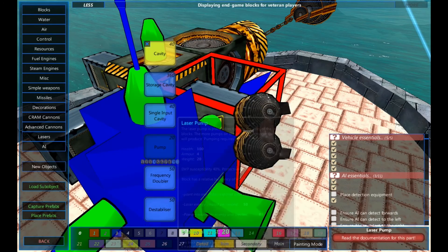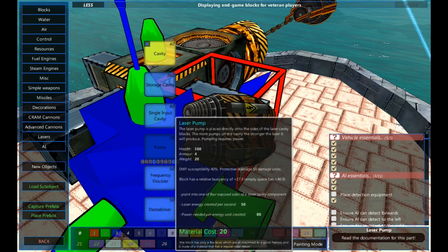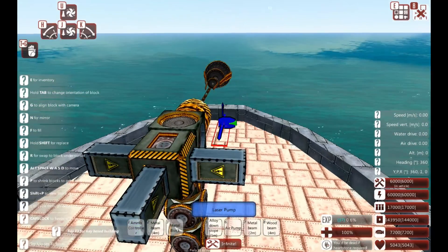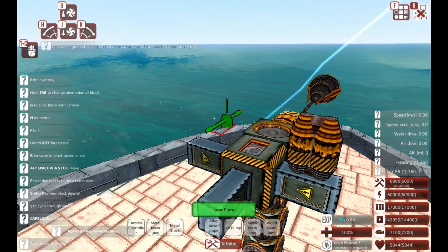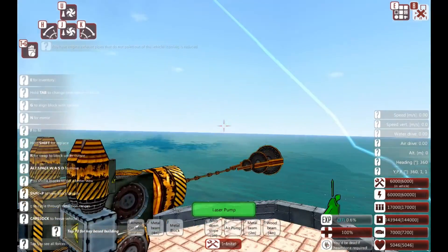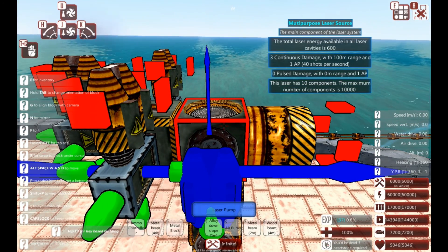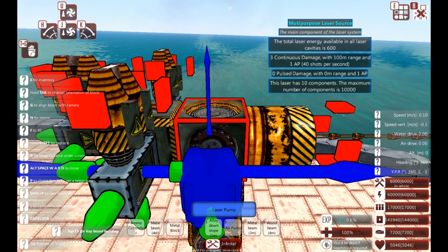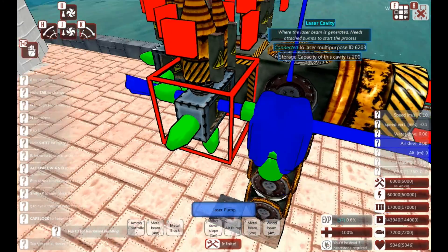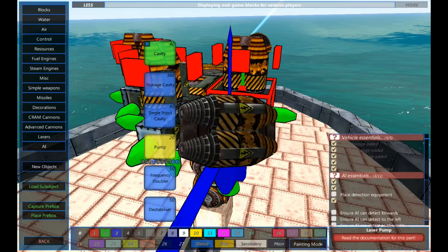The reason why is because we need pumps and/or frequency doublers. I'm going to stick a couple of pumps on these — one on the top of each of these. And now we should have some damage. Three continuous damage. Not a lot of damage — 100m range, one armour piercing. So you can see each one of these on one standard cavity gives you one damage, basically.